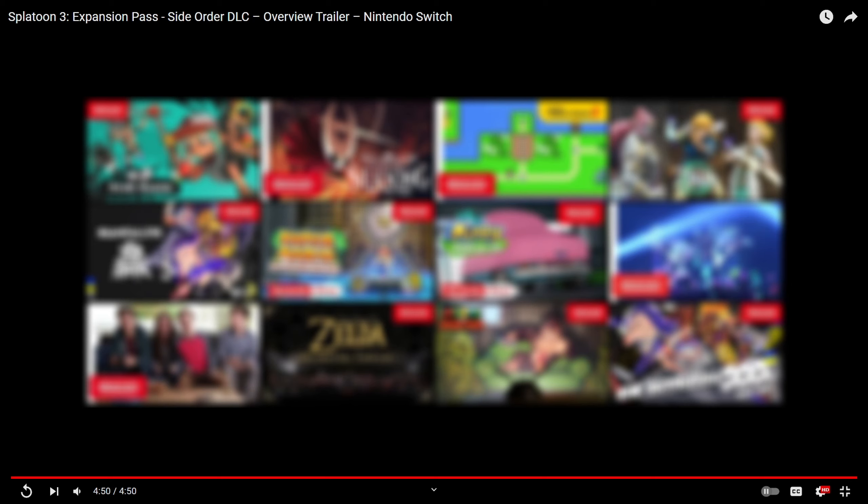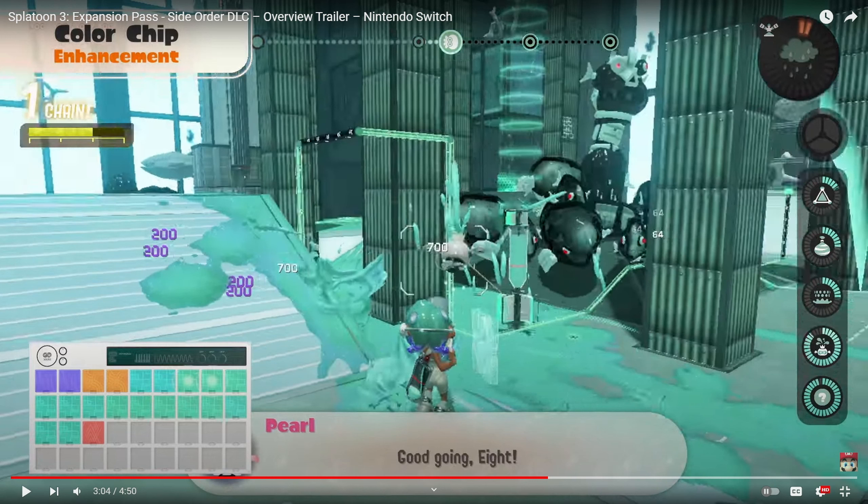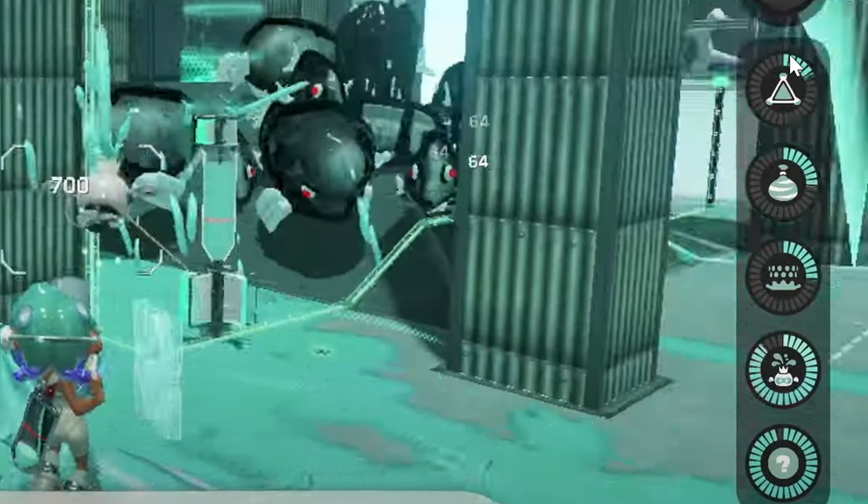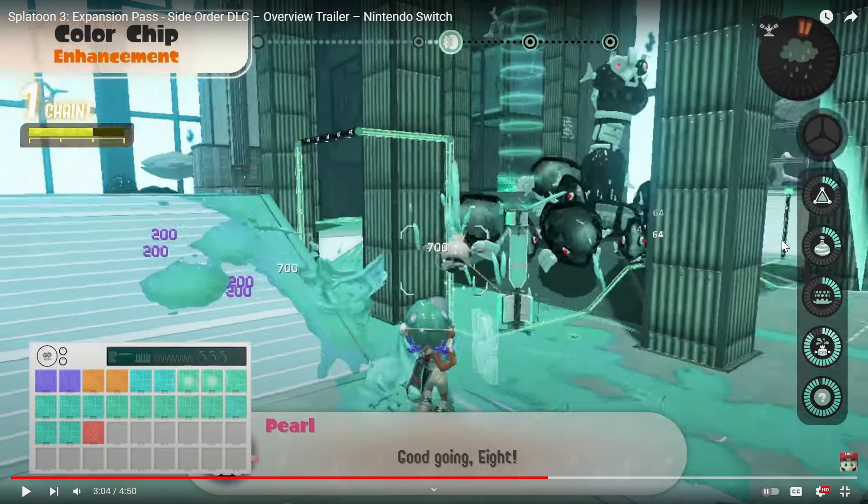I'm actually excited for this. This part of the trailer I do want to talk about — at first I didn't understand it but since I rewatched it I understand it. What it's saying is that if you have this type of combination on the left, you also have this type of combination on the right. This is what Pearl can do — like she can throw the splat bomb, the burst bomb, the landmine, and this ink tank right here.